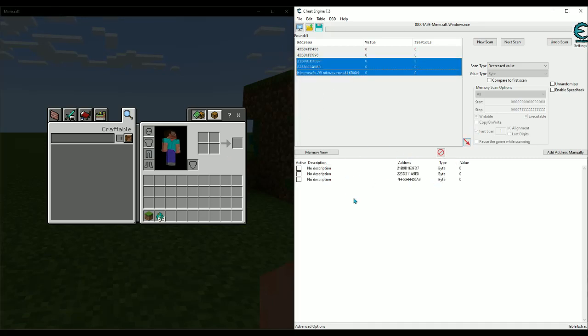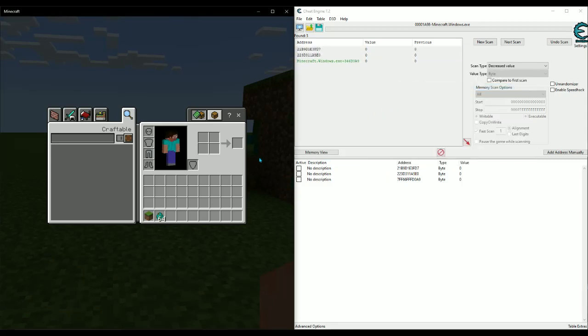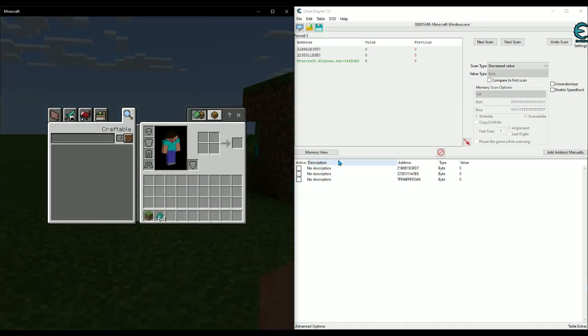Let's throw those three into our address table and get rid of the others — we know it's not those ones. As you can see there's a green address — that's a static address in the Minecraft Windows EXE module. I can tell from experience that it's not going to be that one; it's just for checking whether there's a left click. It's going to be one of the two dynamic ones that actually call the hit code when you are holding or pressing left click.